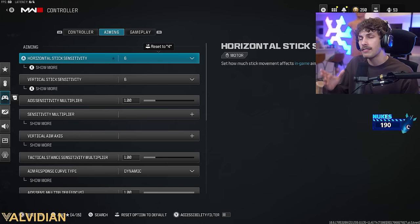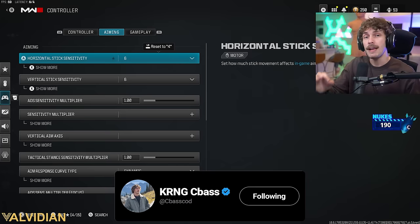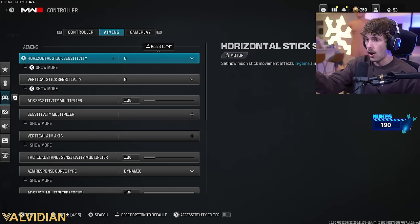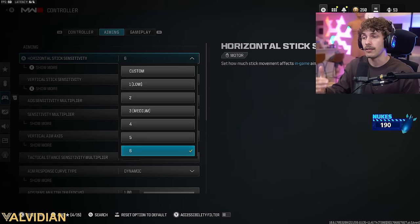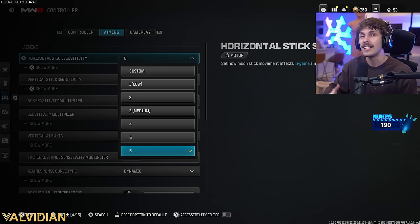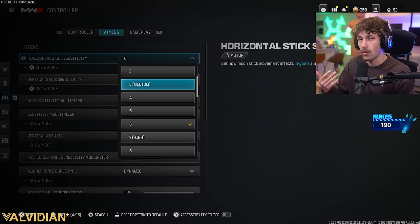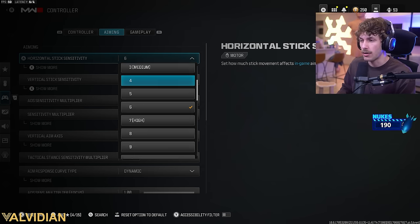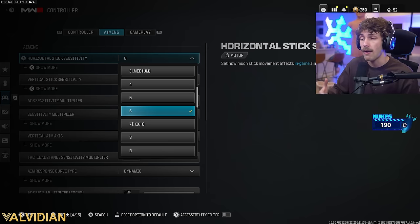A lot of good players focus their sensitivity not on aiming, but on centering. When you move around the map, you have a white dot in the center of your screen — you need to make sure that is always where an enemy could be, so you can just ADS and fire. Lower sensitivity gives more consistent centering, which is why pros play on around four to seven. I find I'm way more accurate on six.